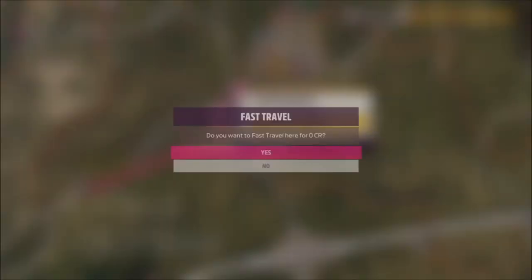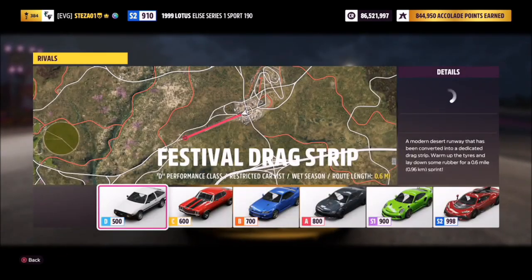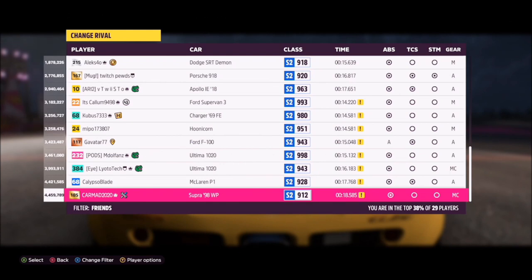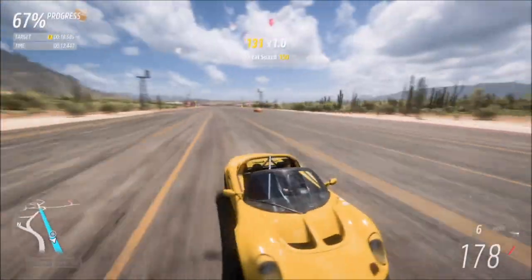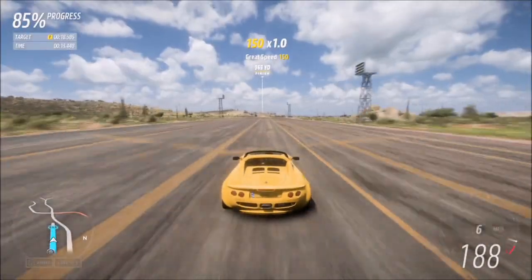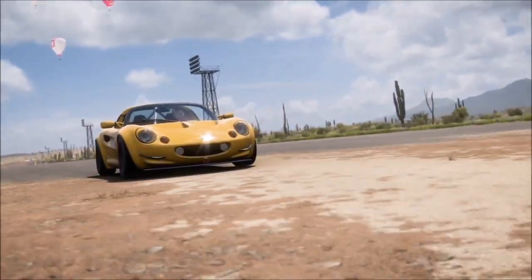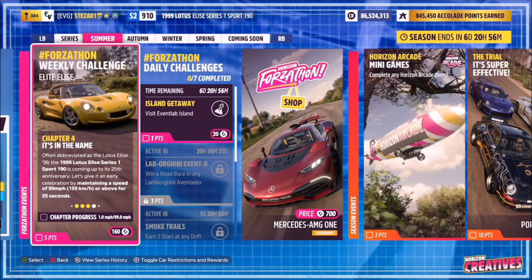The next challenge simply wants you to beat a rival's ghost. I recommend heading over to a drag race — I went to the festival drag strip. You then select rival and pick the car class you're in. If you're using this tune on this Lotus, it will complete the Horizon festival drag strip in 17 seconds. Pick a rival that's around 17.2 seconds or worse and you're pretty much guaranteed a win. It might take a couple of attempts depending on how well you get the start.